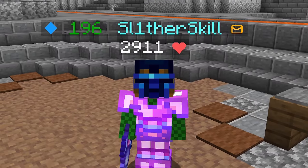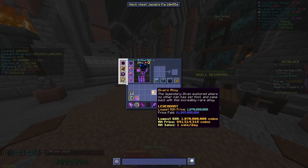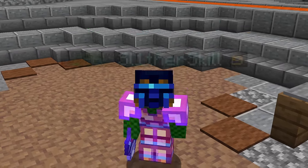It's finally time to forge our Devon's drill. We bought our Devon's alloy for about 70 million cheaper than the lowest BIN, which was super nice.